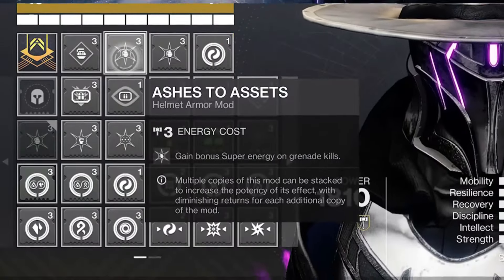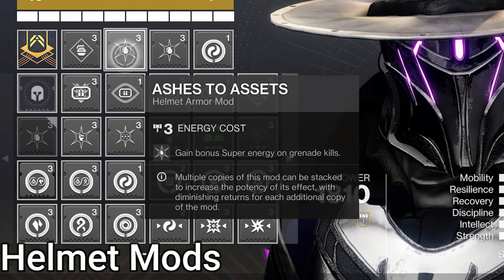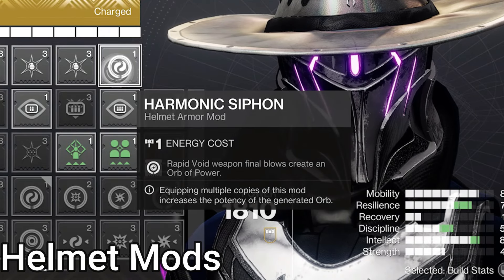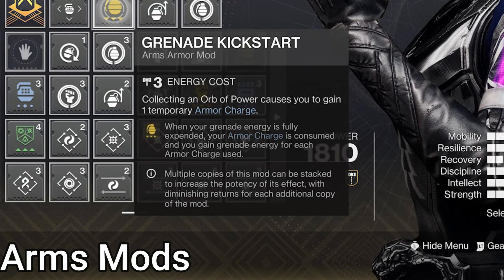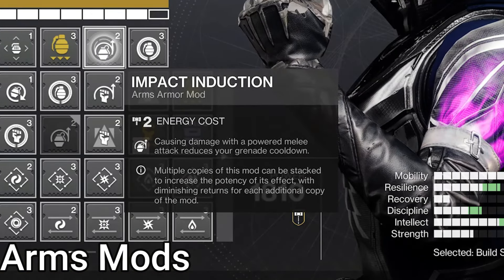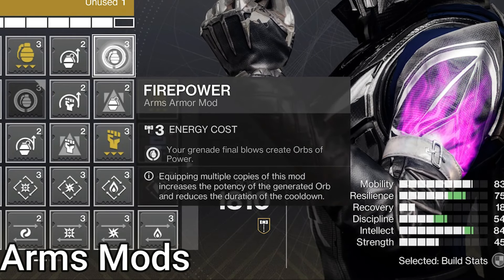Mod showcase: on Helmet, double Ashes to Assets — gain extra Super Energy on Grenade kills, with different energy based on enemy tier. Works well when tethering enemies as you get both the Super Energy from Ashes to Assets and the Orpheus Rig energy. We also have Harmonic Siphon, making Orbs of Power on double kills or more with weapons matching your subclass type. On Arms: Grenade Kickstart — when using a grenade, consume all Armor Charges to gain back Grenade Energy; requires at least one Armor Charge. I hope the sandbox changes in The Final Shape reverse the nerf this got a while back. We also have Impact Induction, giving 17% Grenade Energy on a 7-second cooldown from powered melee damage. And Fire Power, making an Orb on a Grenade kill with a 10-second cooldown.